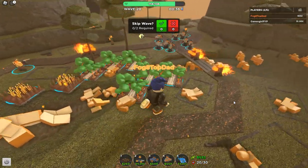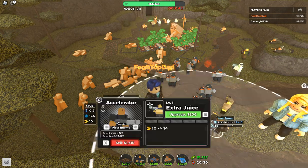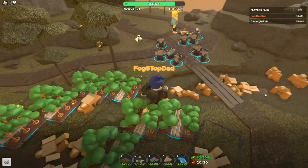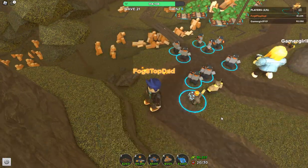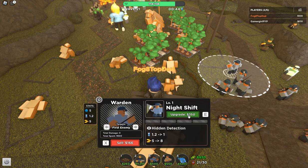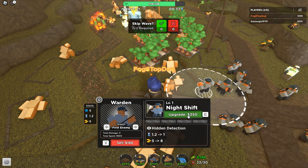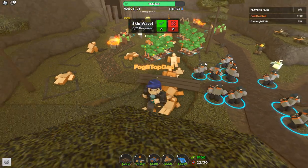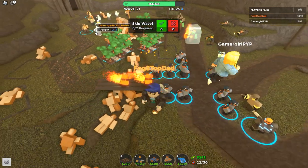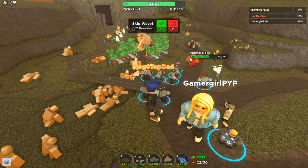I'm at 20 towers right now, 8 of those are farms. We bowled right through that one. We're going to go up to 21, upgrade it, then go back to our accelerator and upgrade it again. We are doing quite well. I told you I like the wardens — they serve a good purpose. If I'm going to have troops down, it's going to be wardens and accelerators. I put down these cowboys just at the beginning to get them going.